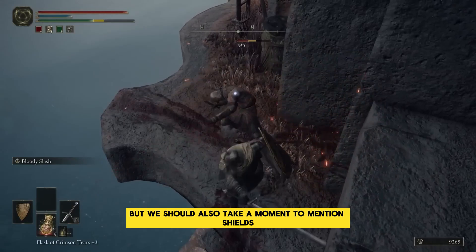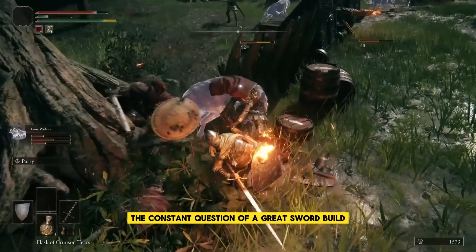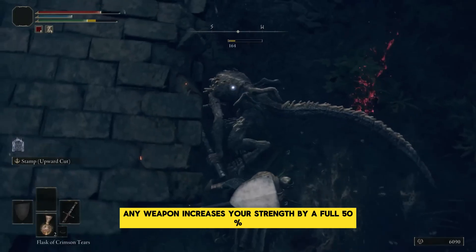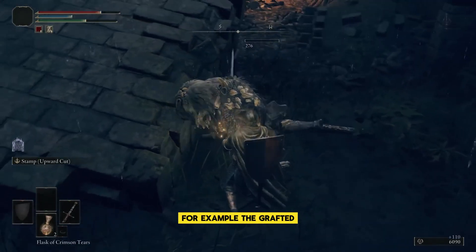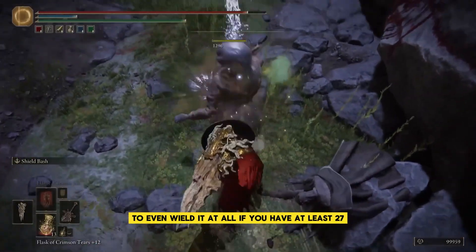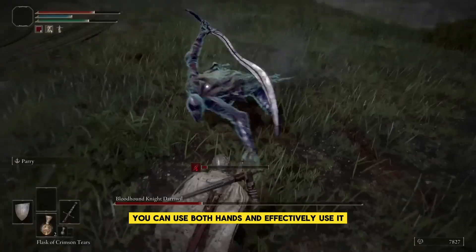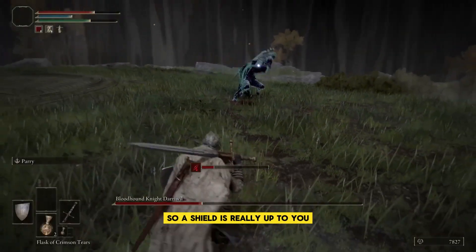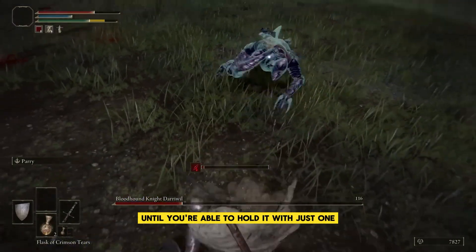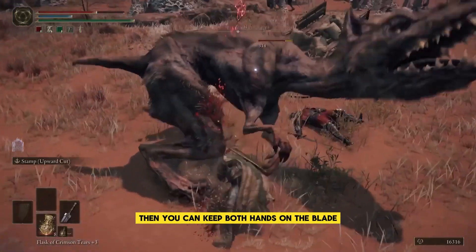We should also take a moment to mention shields — the constant question of a Greatsword build is whether or not to use one. Two-handing any weapon increases your strength by a full 50%. For example, the Grafted Blade Greatsword has a hefty requirement of 40 strength to wield it at all, but if you have at least 27, you can use both hands to effectively use it. It might be best to two-hand the weapon until you're able to hold it with just one, then switch back to a sword and shield loadout, or keep both hands on the blade if you're comfortable with dodging.